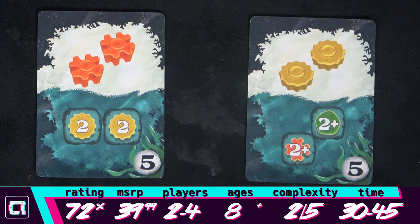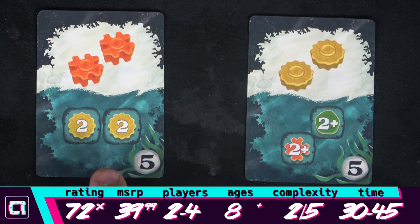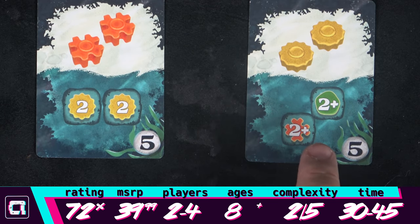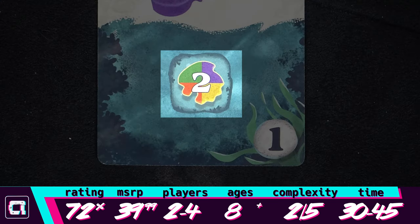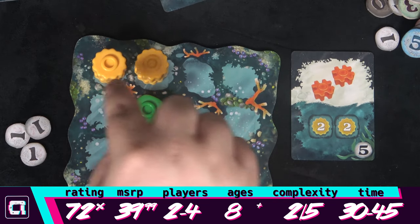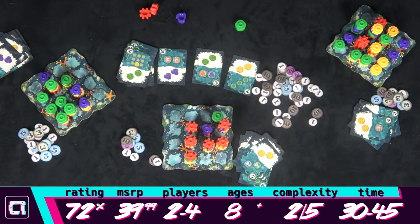Some patterns have numbers. The number says what level they have to be — so for this card, I need both colors to be at level 2. If the number has a plus on it, then it has to be that high or greater. If they have this symbol, then the colors can be random. You can possibly score the same pattern more than once, but you can't use the same pieces for scoring. Whenever one of the coral colors is out, the game ends after the current game round. Players can still then score patterns from their hand.